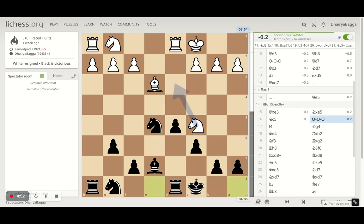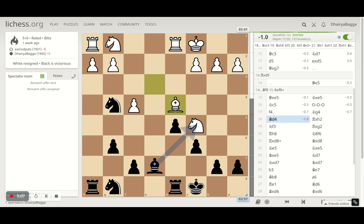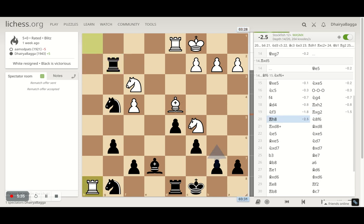Knight comes to c5 attacking the pawn on b7. I castle, which defends the pawn with the king and centralizes my rook against the opponent's rook — pretty good. After castling, opponent tries to push my knight away by playing f4. Knight hops to g4 hitting the bishop. Opponent goes up with the bishop to attack the rook simultaneously. The only move opponent had was bishop d4, and here I take an extra pawn — h2 was weak and I take it. Opponent doesn't take my rook because then I'd take another pawn.